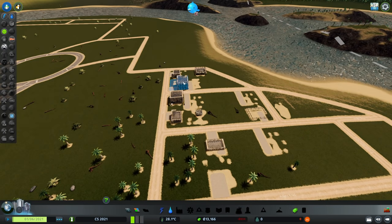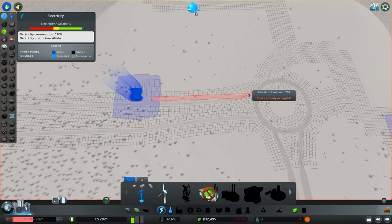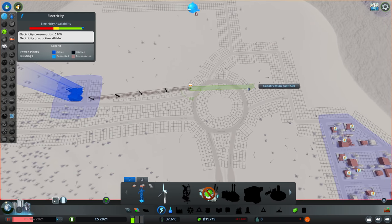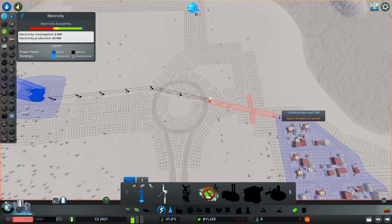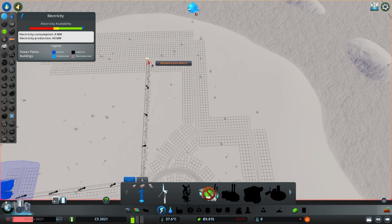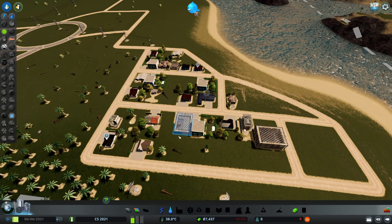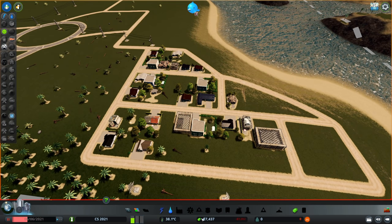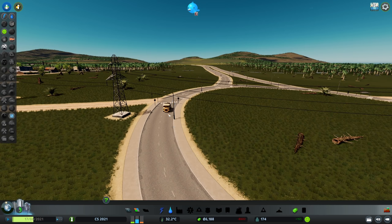We can already see buildings are popping up everywhere — already looking forward to this. Maybe before we lose too much money we should also think about the power poles. For now I just want to connect the various districts, so this should go all the way over here as well, and we must not forget our water pump. Now soon enough a bunch of people should move in. We might want to decrease our maintenance basically for everything and save as much money as possible until things get rolling.